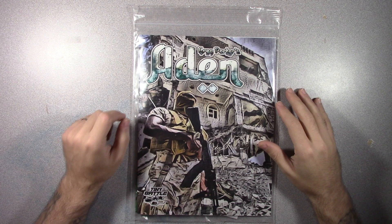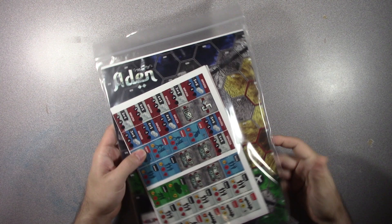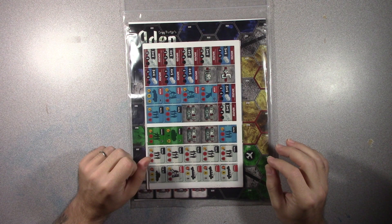Welcome to the table everyone. Today we're going to be unbagging Aiden by Greg Porter. Greg Porter is the gentleman that did Armageddon War, and from what I was reading, this almost felt like it was going to be a mini Armageddon War — that's just a first impression based on some things I've read.